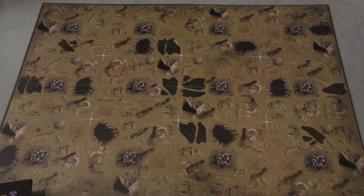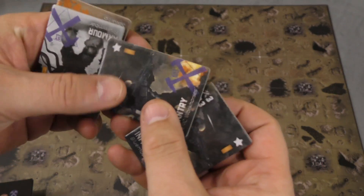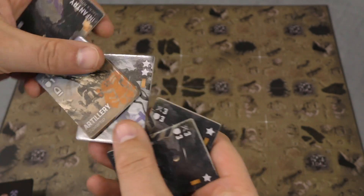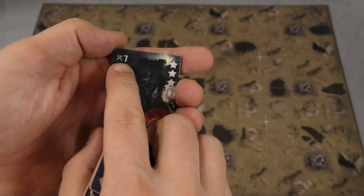This game is a one versus one game, although you can play with teams. What you're going to be doing over the course of the game is fighting and trying to control various objectives on the board for your corporation. At the beginning of the game, you're going to be building a group of different units. We have infantry, we have armor and artillery, and there are various units for each of the sides. Here's a prototype, and these have stats on them.